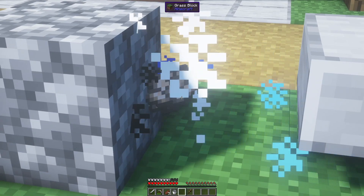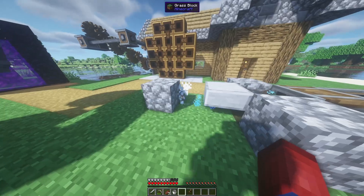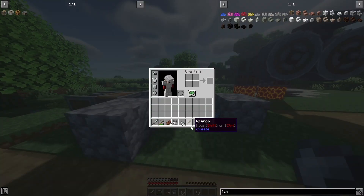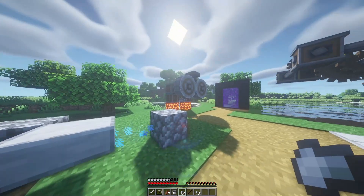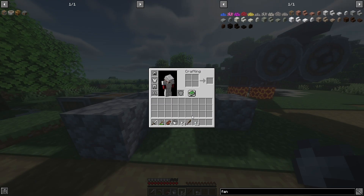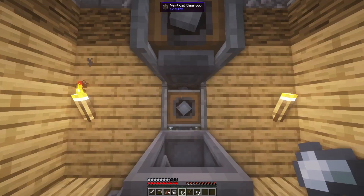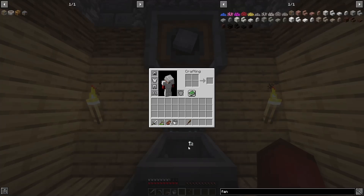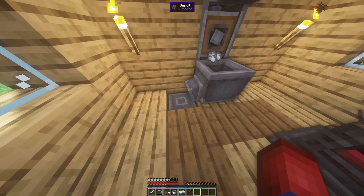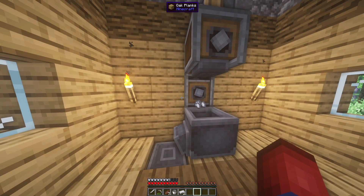Place a piece of cobblestone and throw your crushed iron ore into it. You can see it's currently being washed, and it will eventually turn into a bunch of iron nuggets. Iron nuggets can then be crafted into iron ingots.